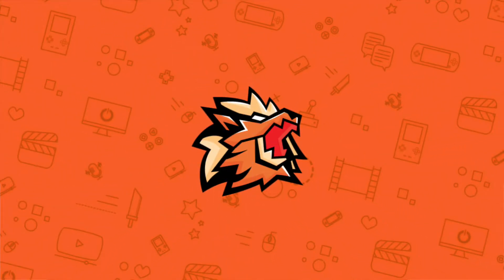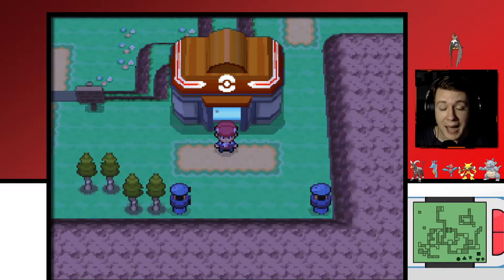Welcome back, guys, to our Pokemon Platinum Playthrough. Today, I'm going to show you how you can get the Adamant Orb, the Lustrous Orb, and Palkia and Dialga. So we're going to do all that in one straight video.